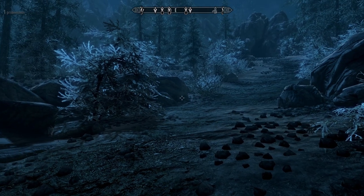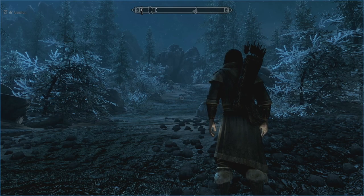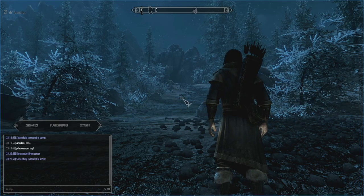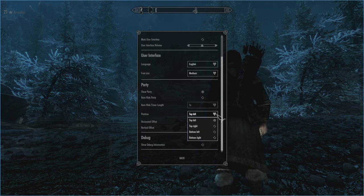In the top left corner you'll see the level and name of the person you're partied with. The party leader will have a crown icon next to their name — switching to the other computer, you can see that Arcadia has the crown as the party leader. To the right of player manager is the settings section, where you can set language, font size, audio options, and whether to show the party in the top left or auto-hide party timers and position.